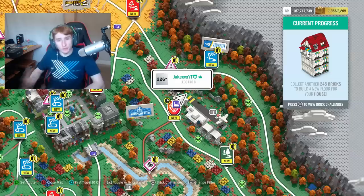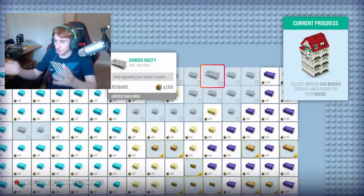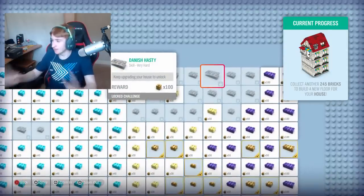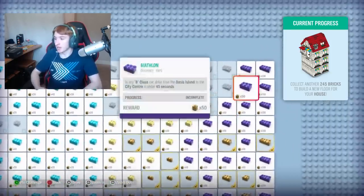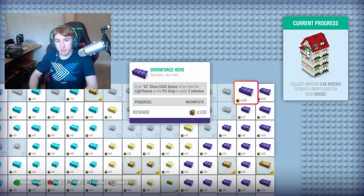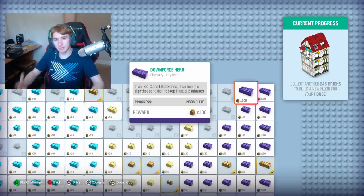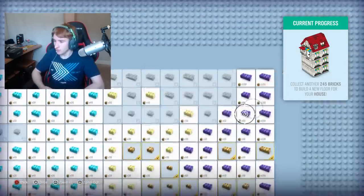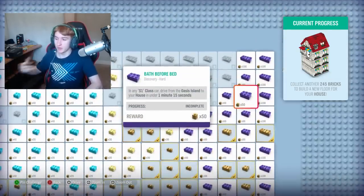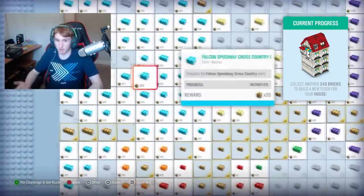With the LEGO expansion, not only did we get the brand new map, but this LEGO brick challenge system is amazing. Look at the sheer amount of challenges there are here to do. The trouble with Fortune Island is you could complete it rather quickly, and the way you completed it was just by doing races, which isn't a new thing. But to complete the LEGO expansion - completing all of this - you've got to do a lot more than just races. For example, you've got these challenges from this point to this point in an S1 class car - it's a very different thing they've never done before, and it's very fun.